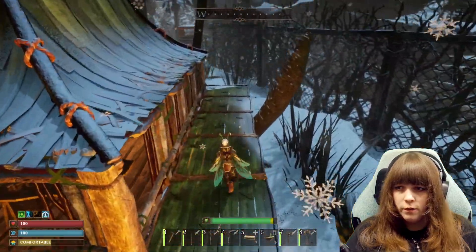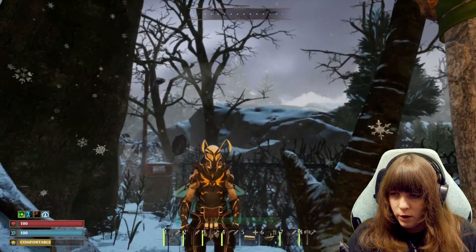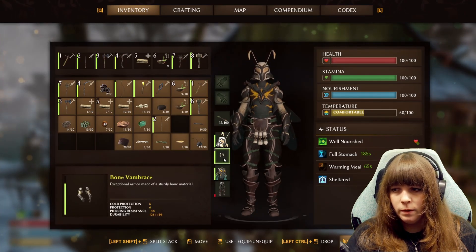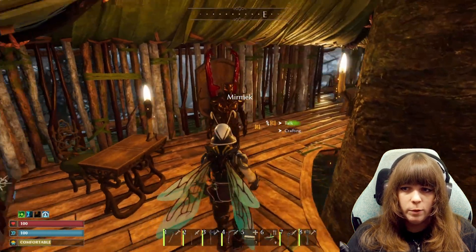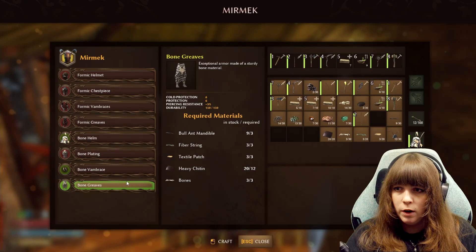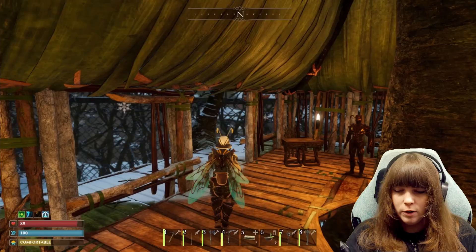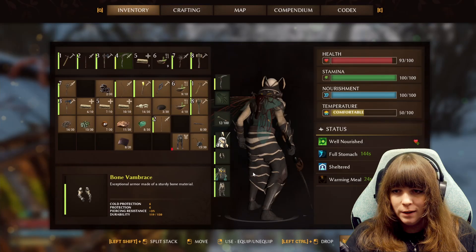Some of the more vigilant of you might have noticed I got a new get-up today. We said we were getting new armour last time and I went ahead and farmed it out. I'm missing one bit because I didn't get around to doing it, but we went with the bone for most of the kit, and the regal plate because it allows us to fly, which is so valuable in this game. So now I should be able to finish them off with the bone greaves, which are insanely strong. I also got this really awesome scythe made with metal. That's much better — look at me now!